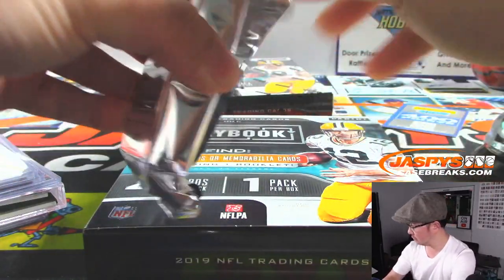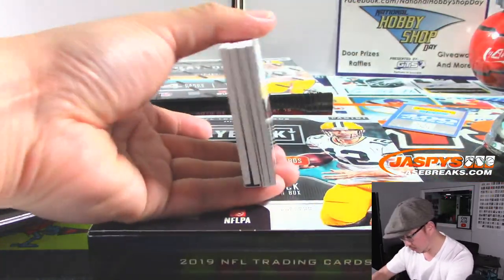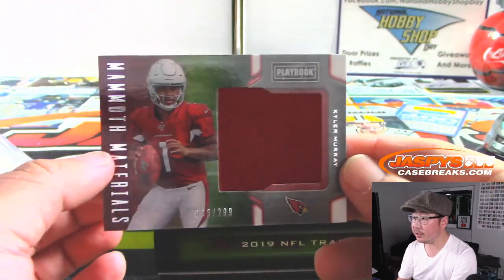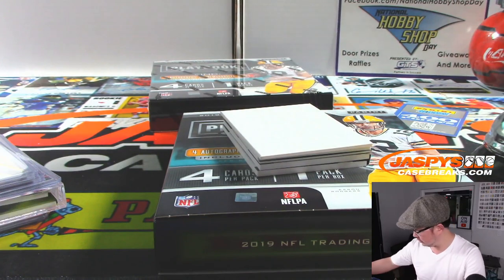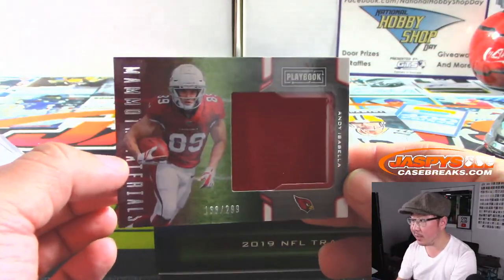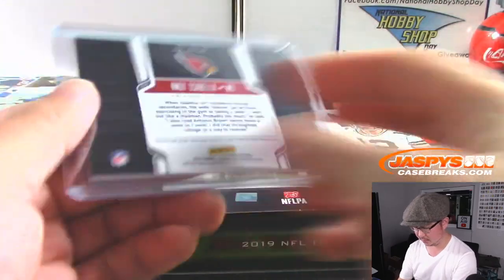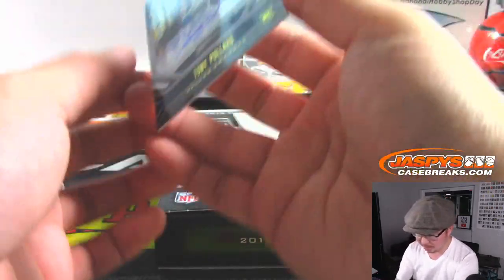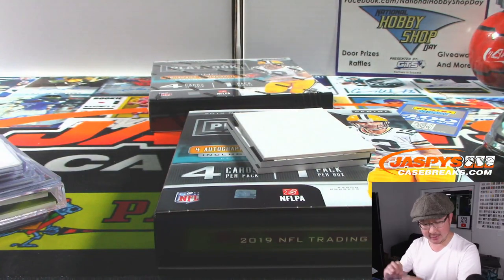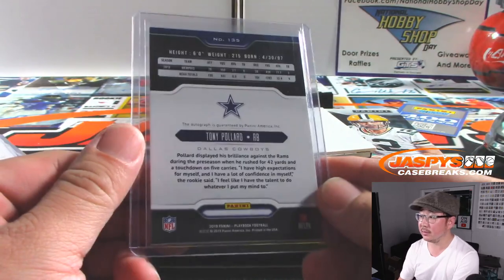Two boxes to go. We got Kyler Murray to 299 — that will be for Chris Mackey and the Cardinals. And we got his teammate Andy Isabella to 299 — another one for Chris. We've got Tony Pollard, 6 out of 10 Tony Pollard — he's looking all right. Could they have a double-headed monster running back there? Sal has the Cowboys.